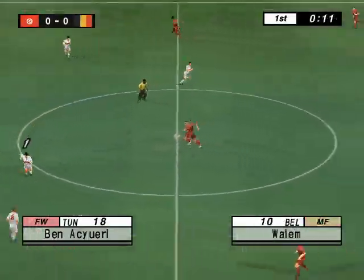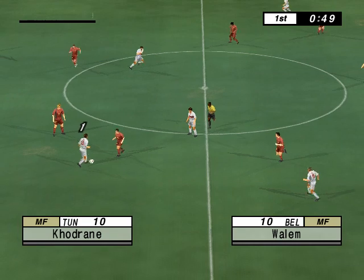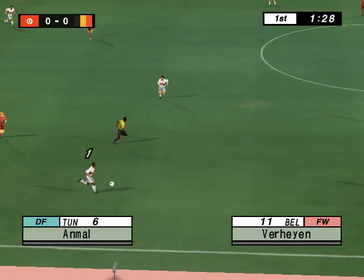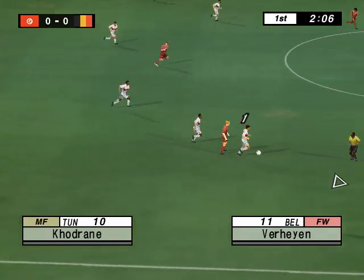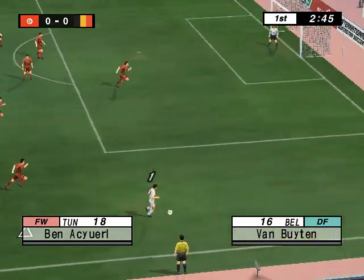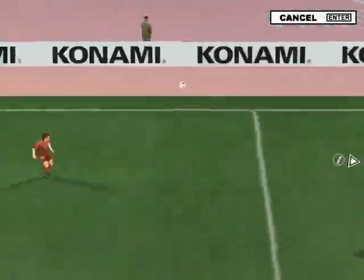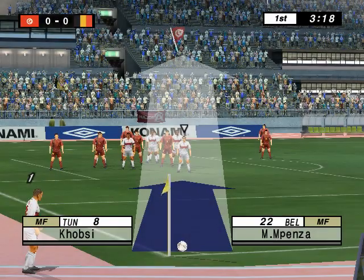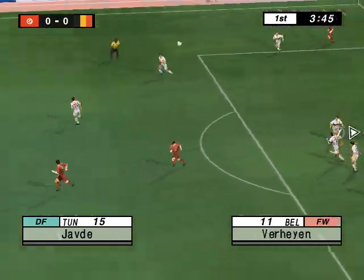The match is underway. Tunisia are the designated home side. It's a 4-4-2 formation for both teams. That was predictable. Can he cross it? With his head! Deflection off the keeper! And so the corner is given. Can they make something out of this corner? There's the header! The keeper reacted well to that. Knocked away well.